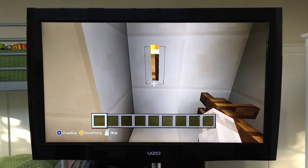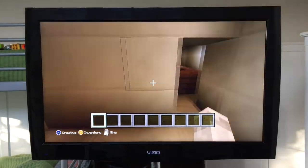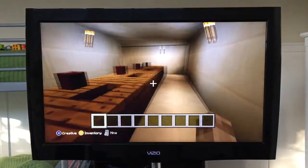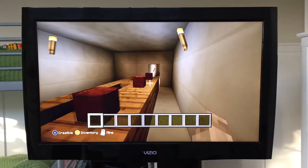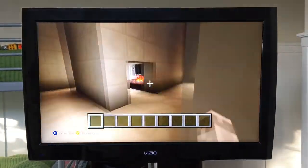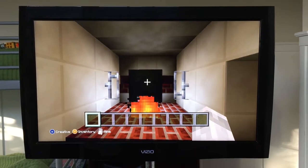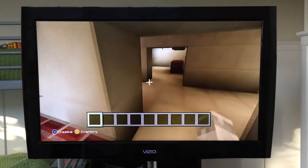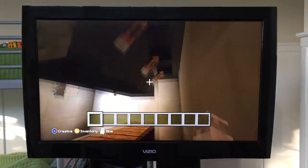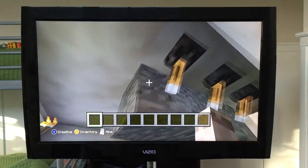Here is the hides and tallow room again. And here is where they would eat. Here is where they melt all their metals. And here is the olive press.